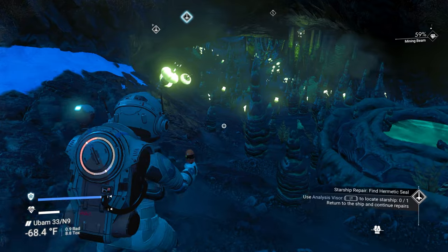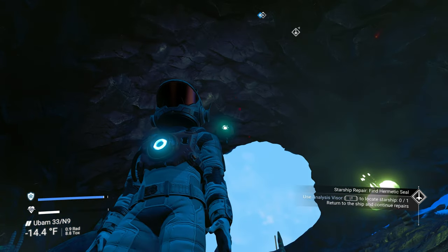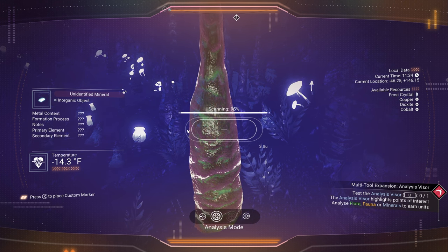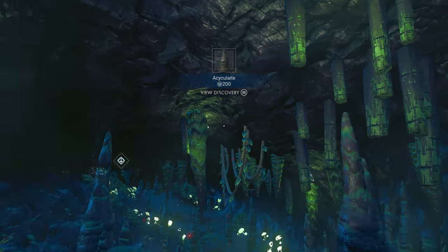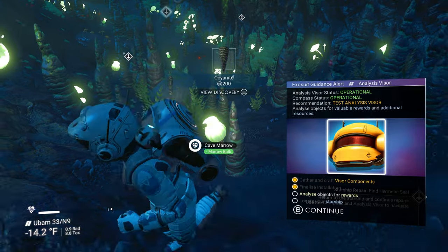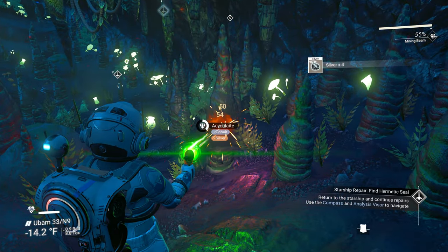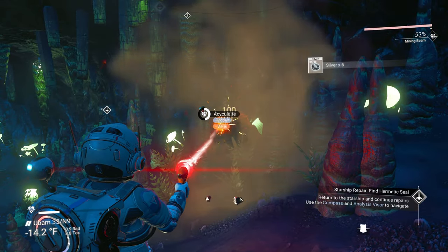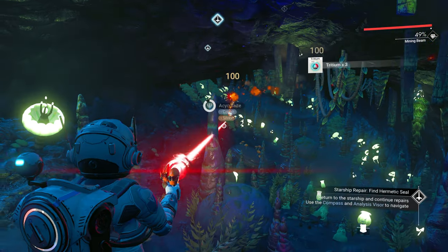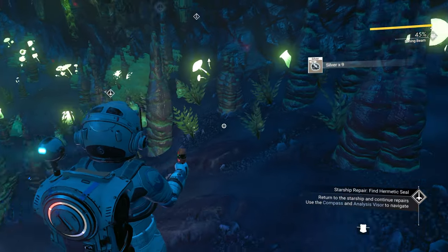Oh, this is a cave! This is what I was trying to do in the beginning when we first spawned. You want to come into a cave because number one, it shields you from the elements — I'm not using my hazard protection in here. Number two, you can farm cobalt out of these stalactites and cave rocks. You can use cobalt to make batteries for your hazard protection. We scanned it and got the secondary material — it's silver, which you can sell for a lot of money. Tritium is also here, which is pulse engine fuel.